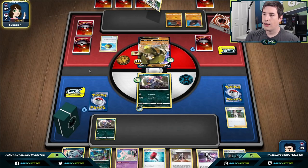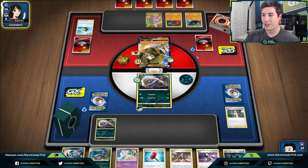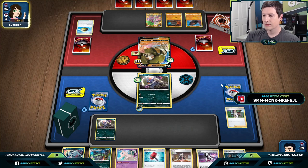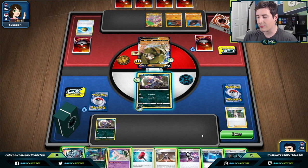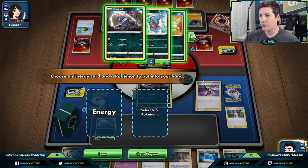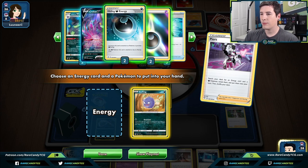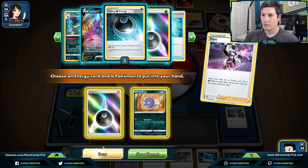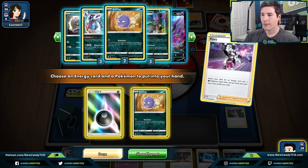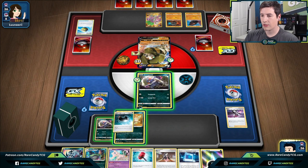Their best play is probably to attack with Coalossal since Coalossal doesn't discard energy, so they can get multiple attacks from it. They passed us with no energy which is definitely good for us. We'll go for Peers — we don't really need too much else — grab the Coughing. We did prize one, which is kind of annoying, but we'll grab a dark energy and get down a hiding dark as well.